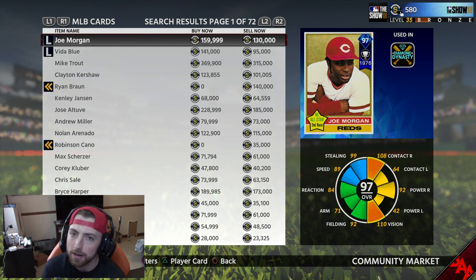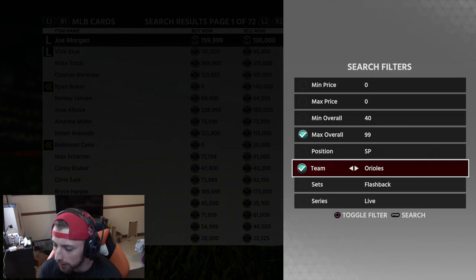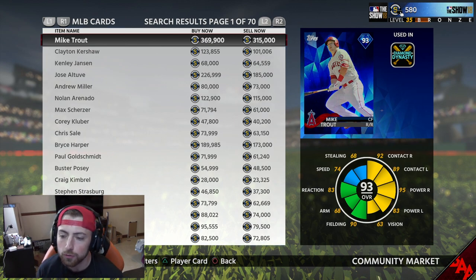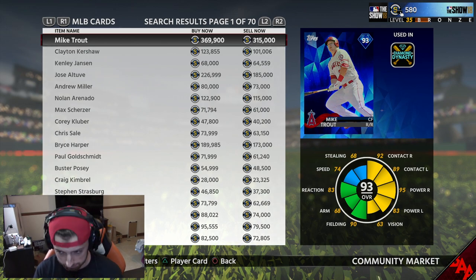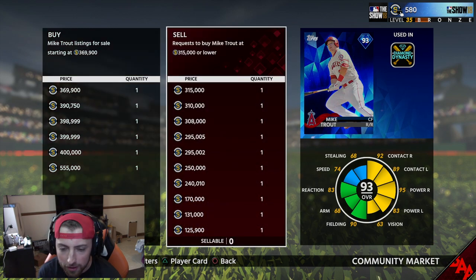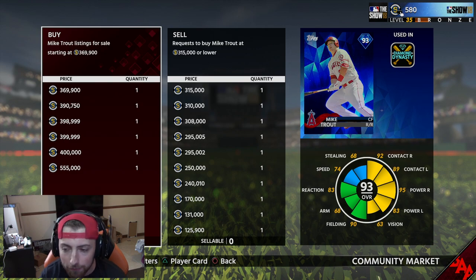I highly recommend doing it with live series. So make sure you guys are on live series players. What you want to do is search for a high buy now order compared to a high sell now order. So right here, Trout - he has a buy now of $369,900 and a sell now of $315,000. If you were to buy him - I don't have enough stubs to do this - but you want to buy him for as cheap as possible. You want to create a buy order for like one to two stubs above the current sell now order.